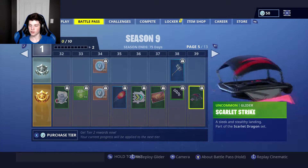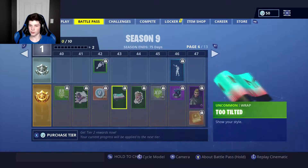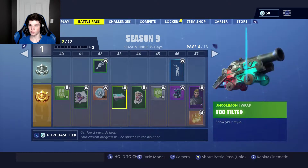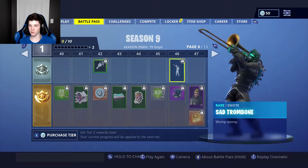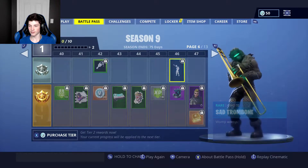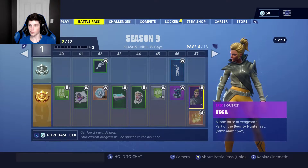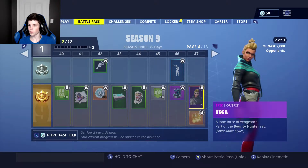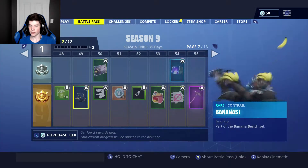Bunker Basher — homemade with love, part of the Bunker Days set. Scarlet Strike — a sleek and stealthy landing, part of the Scarlet Dragon set. That's a cool glider, I like that. Too Tilted — show your style. That's cool. Sad Trombone. VEGA — a lone force, part of the Bounty Hunter set. Lockable styles. Bananas — Peel Out, part of the Banana Bunch set.